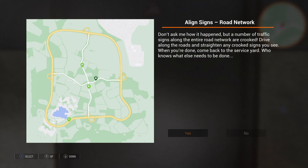Hello everyone, welcome back to the channel and Road Maintenance Simulator. I'm Tintin57 and I've come along to the office again to see what new jobs we've got. There's one here we've not done yet: align the signs on the road network. The boss says a number of traffic signs along the entire road network are crooked — drive along the roads and straighten any crooked signs you see, then come back to the service yard.